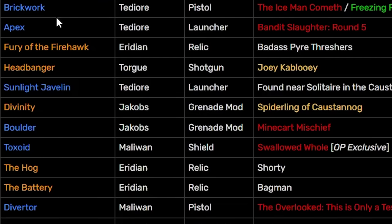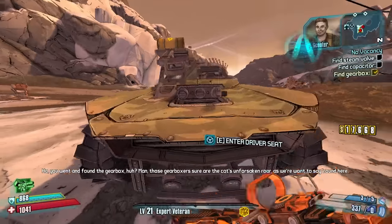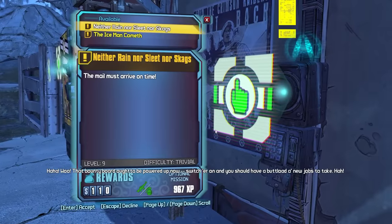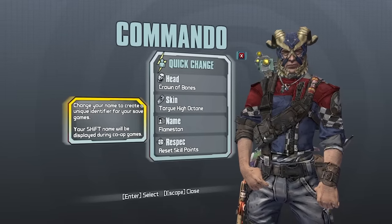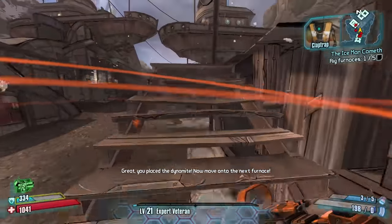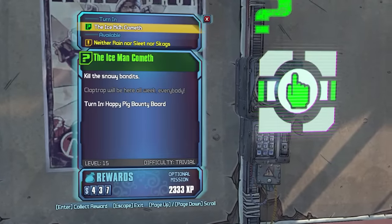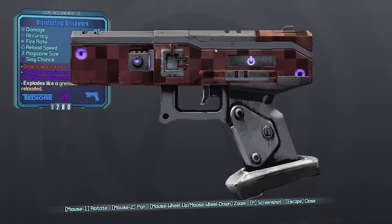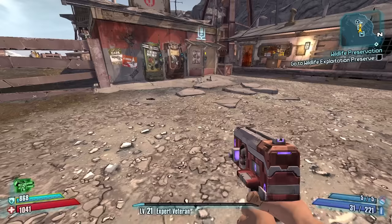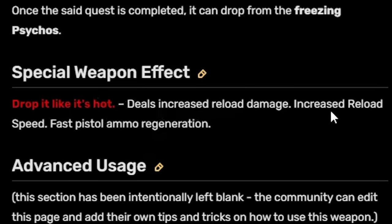Before we do the mission - it is time. Your name - Flamestin! Got it. Look at that - candy in the base game, so cool. You know what, keep shooting me, I want more candy. The Brickworth. Red text: 'Drop it like it's hot' - a Snoop Dogg reference. Also slag. Ammo regen if you hold it. DLS increase reload damage, increase reload speed, and fast pistol ammo regeneration. I like that.